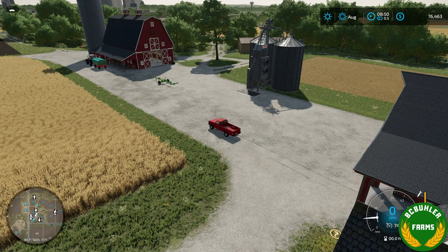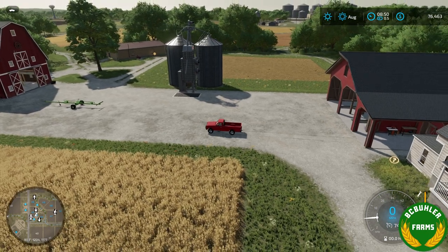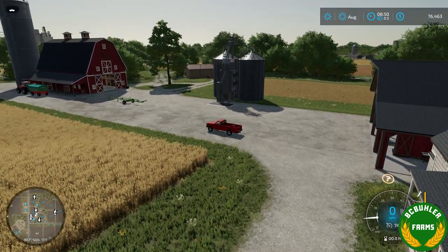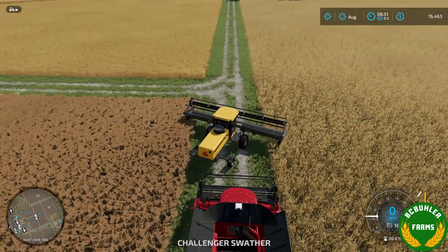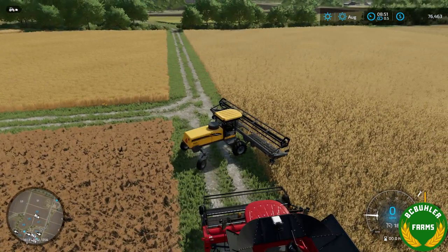Hello everybody. Today we're going to be doing a quick look at the swathing add-on from Yoast Modding. Tim and I have worked together on this — he's done all the scripting and used my textures and stuff from Edgewater to set up this mod. As you can see, we're on Creek, as you may recognize it, but with this mod it will add some abilities to do some new things. So we will use the swather here.